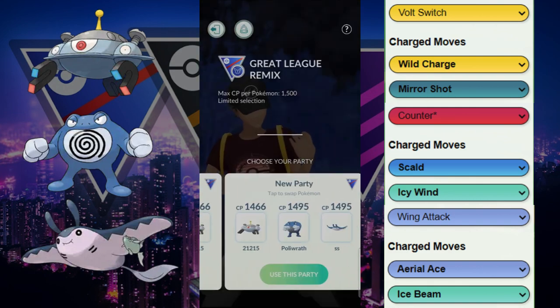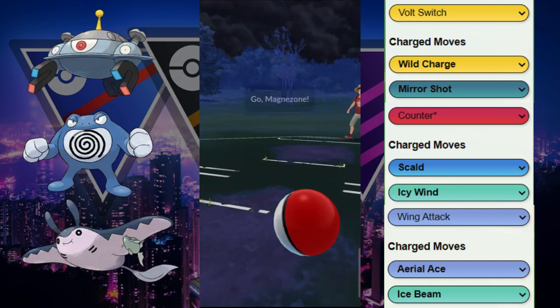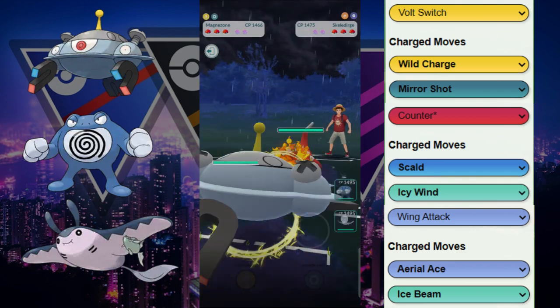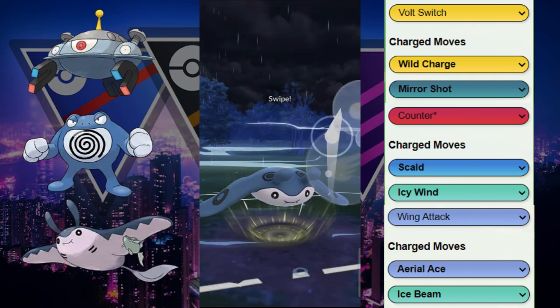We kind of have an ABB team — a steel plus double water if you want to look at it that way. There's a Fire type, and this is exactly where the ABB comes in. We're gonna switch out into the Mantine here.